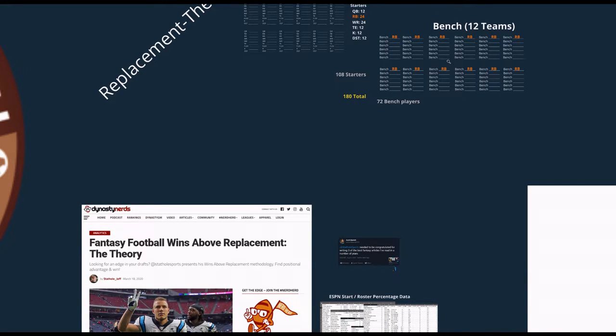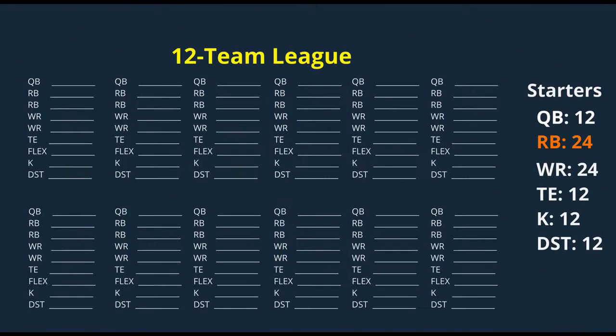Understanding replacement theory is important, so I'll try to be quick. I'm using 12-team leagues with your standard starting nine roster spots, and we're going to use half-point PPR — the more common scoring format. For this demo, we're going to focus on the running back position, because the way I explain how everything works for running back is going to be the same for all the other positions.